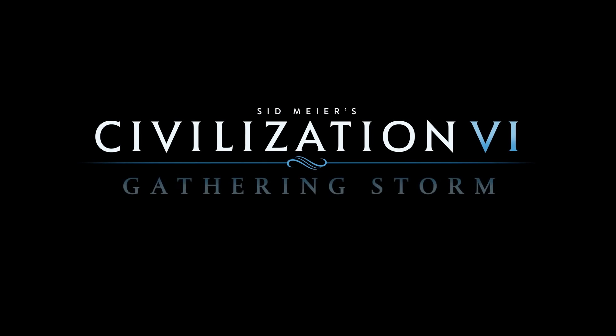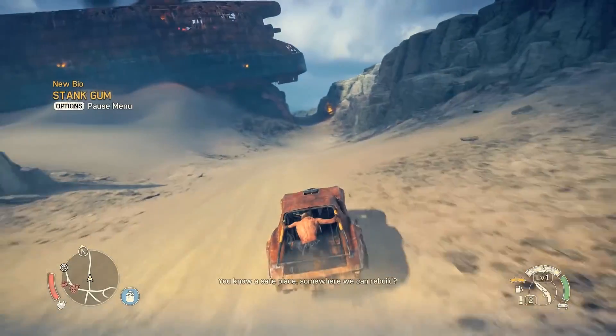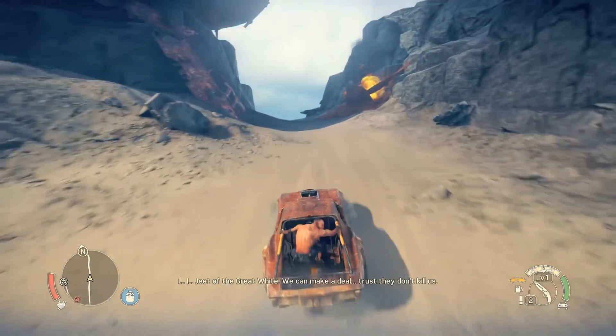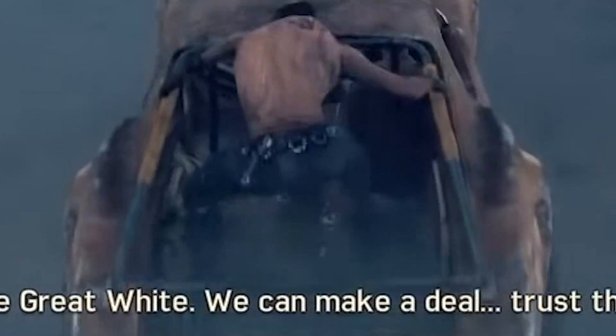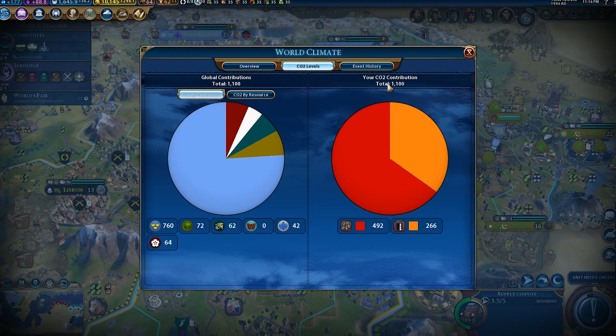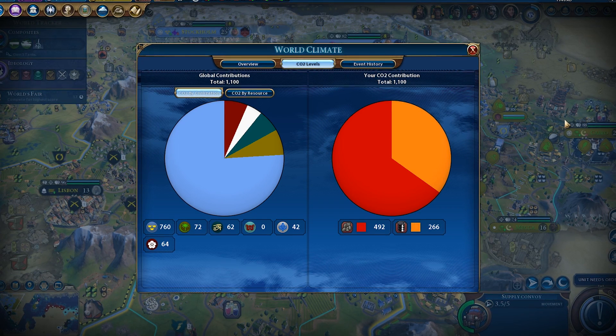With the release of the new DLC Gathering Storm, Civilization VI boasts arguably the most comprehensive implementation of climate change in a mainstream video game. While climate change has been featured in many titles in the past, this is mostly as either a plot point or as a setting, and it's rare for it to be used as a game mechanic. That's why I wanted to look in detail at how Civilization implements climate change, how it affects the gameplay, and assess how accurate its implementation is.